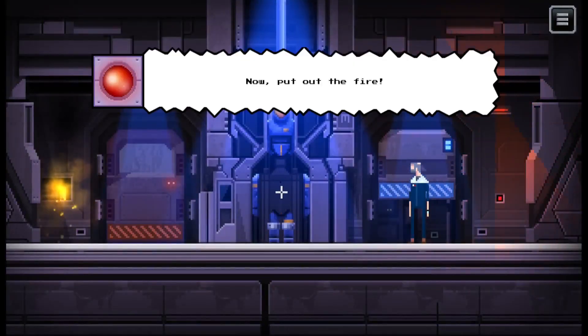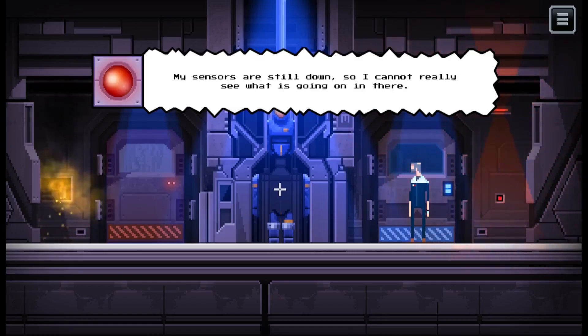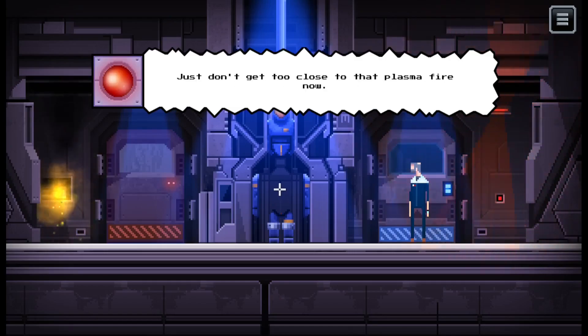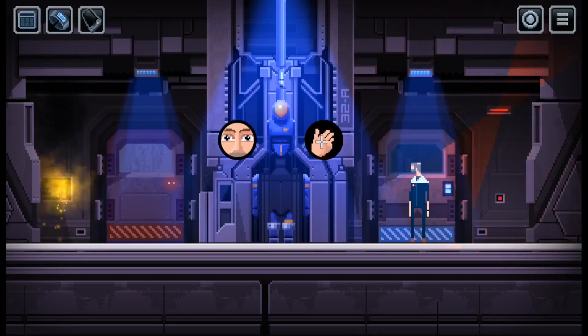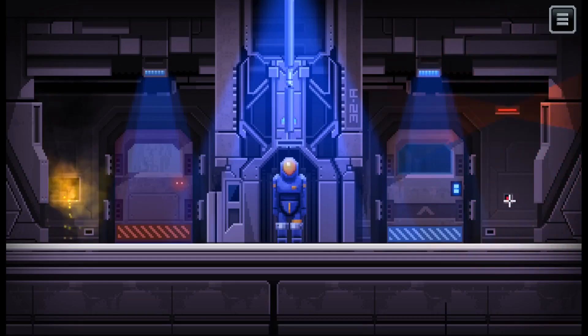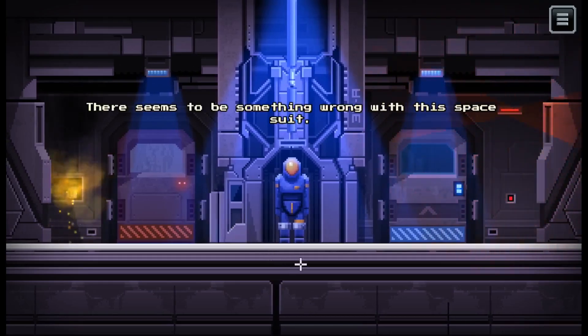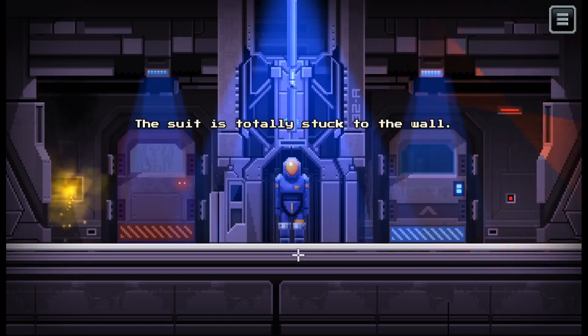Okay ship, I'm here. Now put out the fire. Any suggestions? Not really, since we're still down so I can't really see what's going on in there. Figure this one out yourself, just don't get too close - plasma fire. We're going to put on the suit. There's going to be something wrong with the space suit - I can't get the security release hatches to work. The suit is totally stuck to the wall.